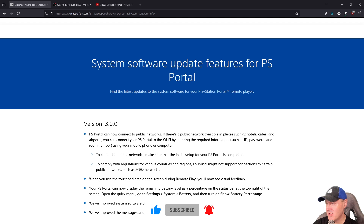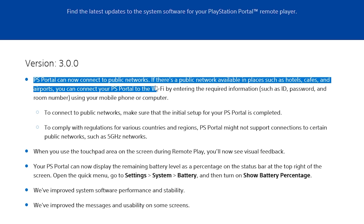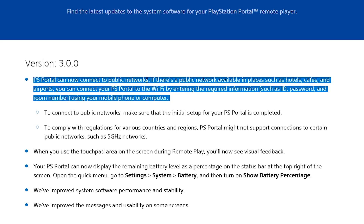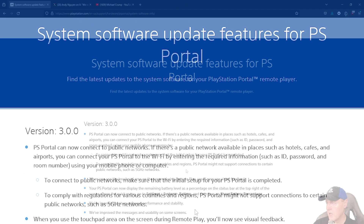Just the other day Sony released version 3.0 as a system update for the PlayStation Portal. We saw in this update it came with all kinds of features, but the one that I think most people were very interested in was the one which allowed the PlayStation Portal to connect to public networks.